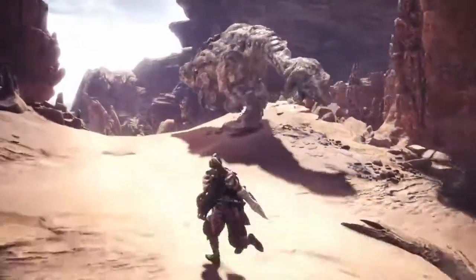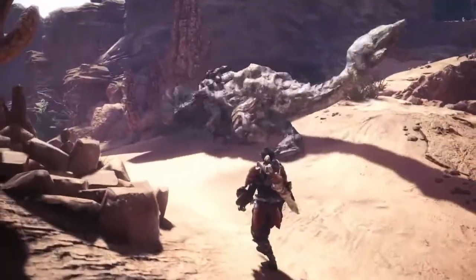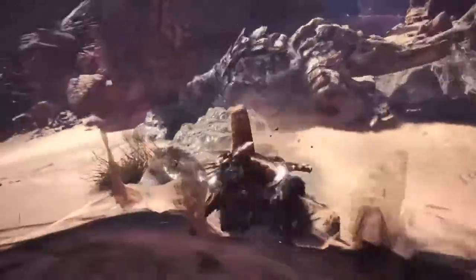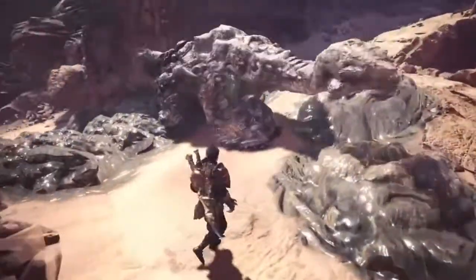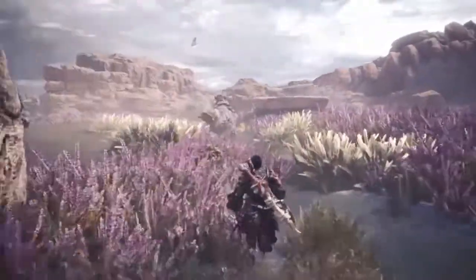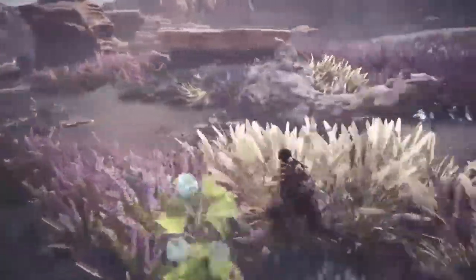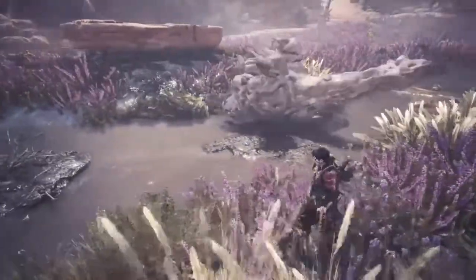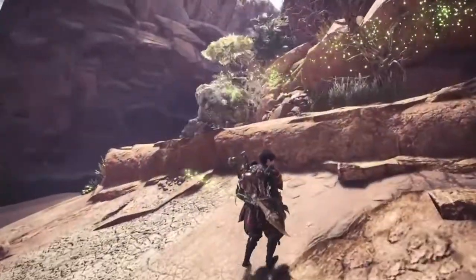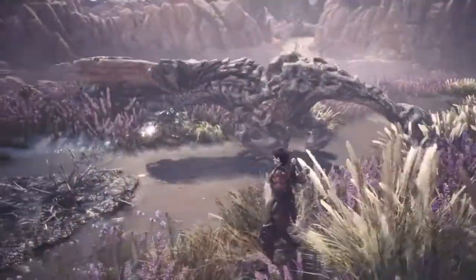Most Barroth make their homes in the harsh deserts of the Old and New World. They rely on pools of water or small swamps to keep themselves cool. Their hide consists of large armored plates that reflect the scorching heat. Barroth love to roll in mud and enjoy covering themselves in it. When traversing hot environments, that mud hardens and acts as a type of armor or another layer of protection from the sun. Barroth mark their territory by rubbing this muck onto nearby rocks. Mud is an essential part of the Barroth's life.